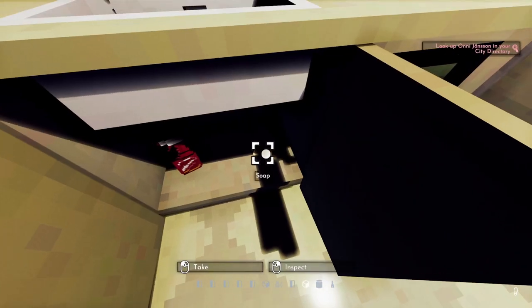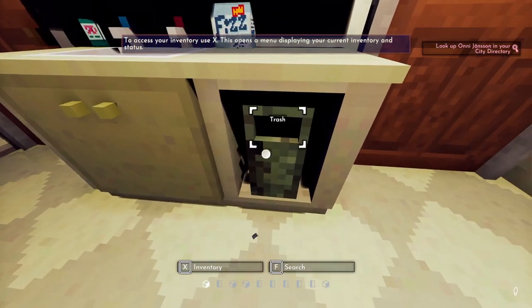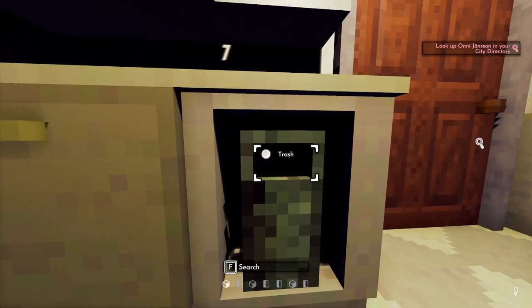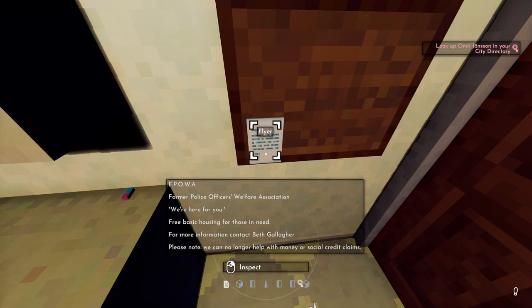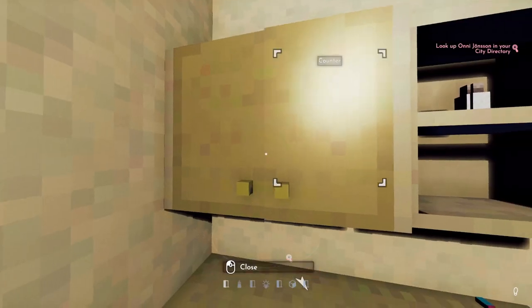We've got soap — I'll take that because you can get dirty in this game and it makes you smell, which makes detective work very difficult. There's some salt fizz dish detergent. And a leaflet for FPOWA — the Former Police Officers Welfare Association: free basic housing for those in need.